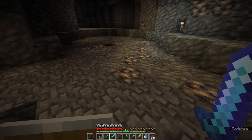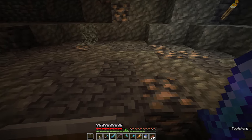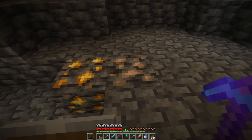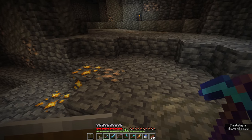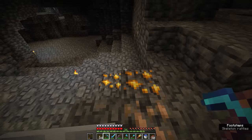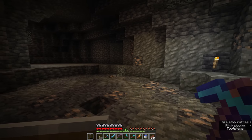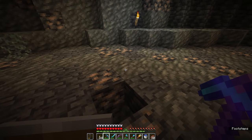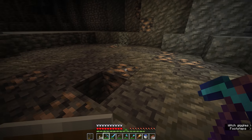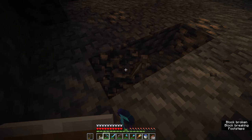Iron ore veins like this can generate anywhere below Y0, where the deep slate levels of the world begin, and these are exceptionally rich veins of iron. Normally you will find iron in patches of one or two nearer the surface, and then further down you can find it in larger patches of eight, nine, or even ten iron ore. The dead giveaway is a block we removed the first time we encountered this, which was a full block of raw iron — the kind of thing you get by crafting nine raw iron together that you've just dug out of the ground.